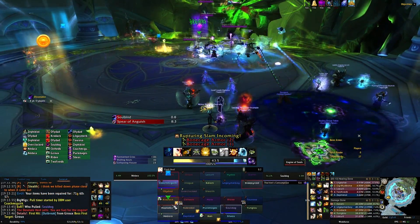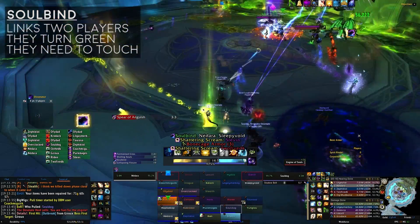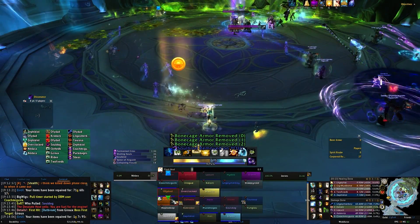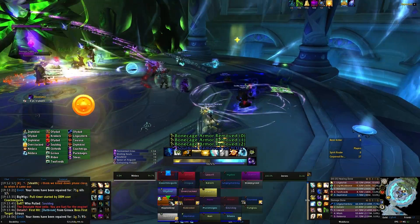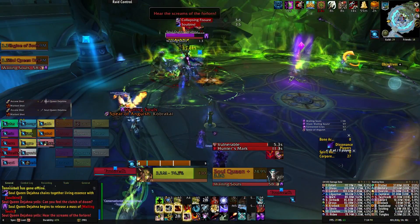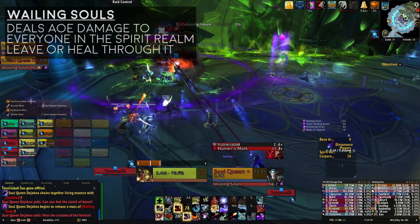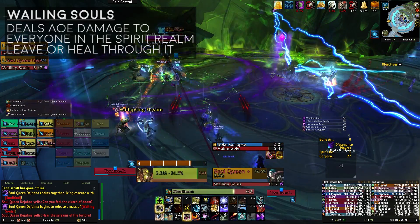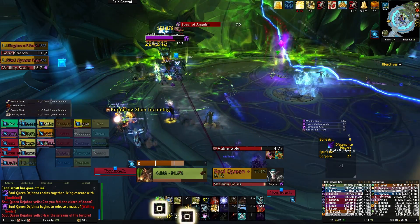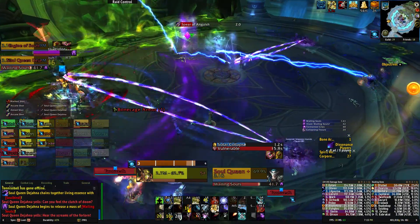Now let's have a look at the Spirit Realm. They'll be fighting Soul Queen Dijana. Besides trying to crush your tank's mind, the boss will cast Soulbind, which links a player from each realm together and they'll repeatedly explode until they meet up. We designated a spot at the back of the room for the targets to move to — the important thing is they meet up quickly to remove the Soulbind. She will also channel Wailing Souls, which deals AoE damage to everyone in the Spirit Realm for a minute. You can have one tank and one healer stay in the Spirit Realm while everyone else retreats to the Corporeal Realm to avoid the AoE, or you can just heal through it — we just healed through it.